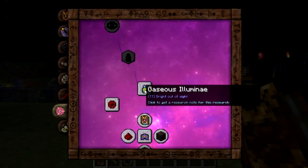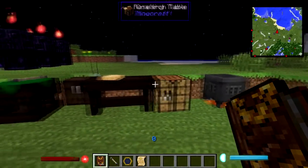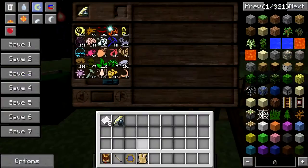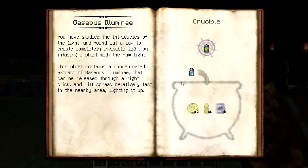The next thing I would like to show you is Gazus Illuminae. When you click it you have to research it in the research table as normal. Very easy, and you get your research done. To make it in the crucible you put your glass phial in the crucible with Air, Lux, and Motus and you will get Gazus Illuminae. Let me show you how it works.